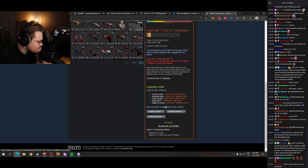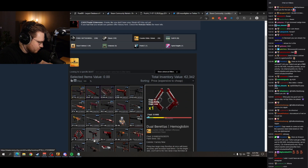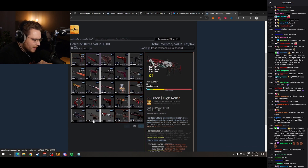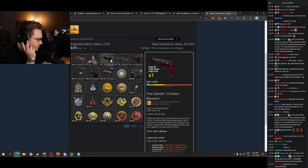You got some bussing skins on the main weapons — AWP, M4, AK, USPS. I can see the potential. Oh, never mind — you use M4A1S. It's great. Maybe try something on the lower tier skins as well, then it would be even better in my opinion. But this is still great.